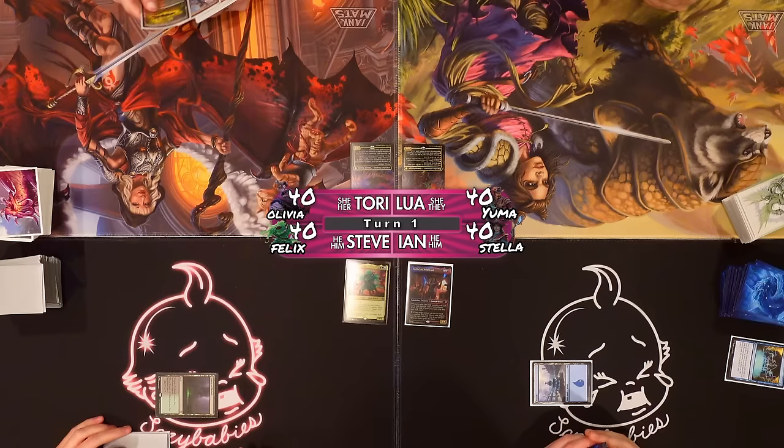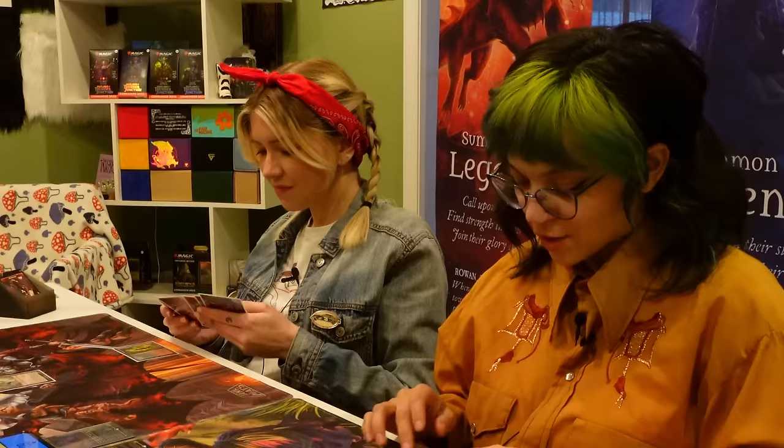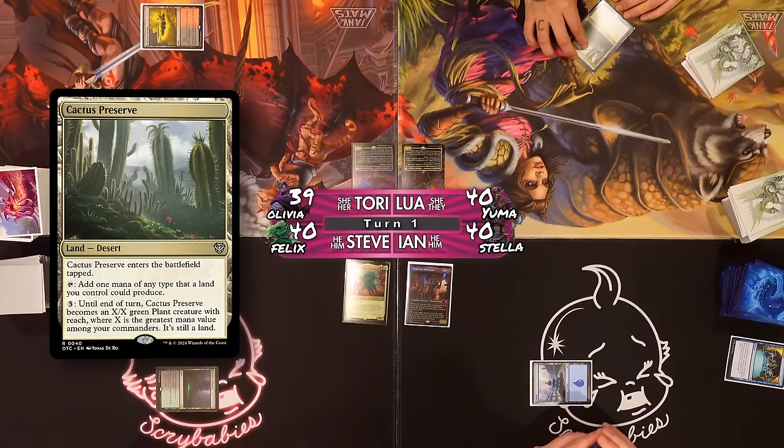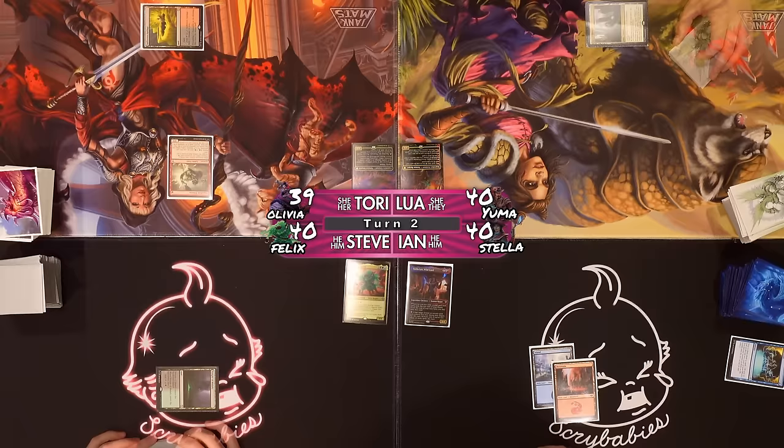I'm going to play a Sulfur Springs, tap it and take one, and play Impulsive Pilfer — he's such a cute little guy with a little cowboy hat, he's pilfering. I'm going to play a tapped Cactus Preserve. It enters tapped and can tap for one mana of any type a land I control could produce; pay three and until end of turn it can become an X/X green plant creature token where X is the greatest mana value among your commanders. My upgrade was Wasteland. I'll play Third Path Iconoclast and pass the turn.